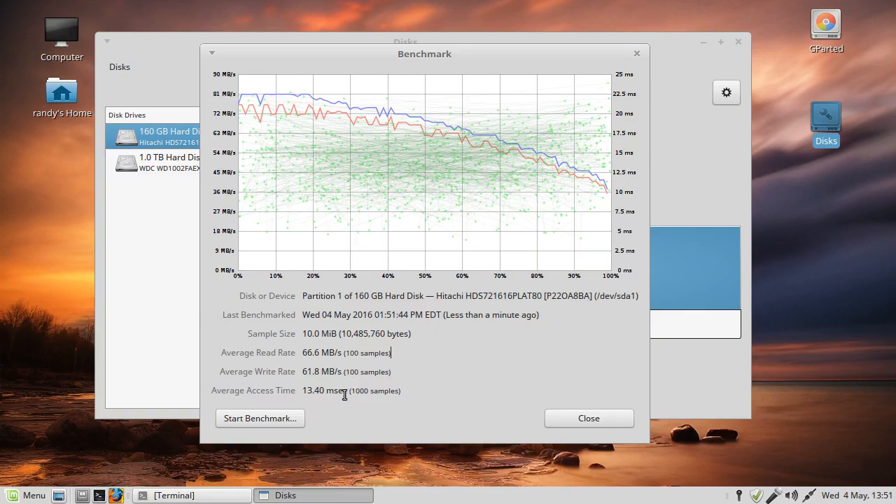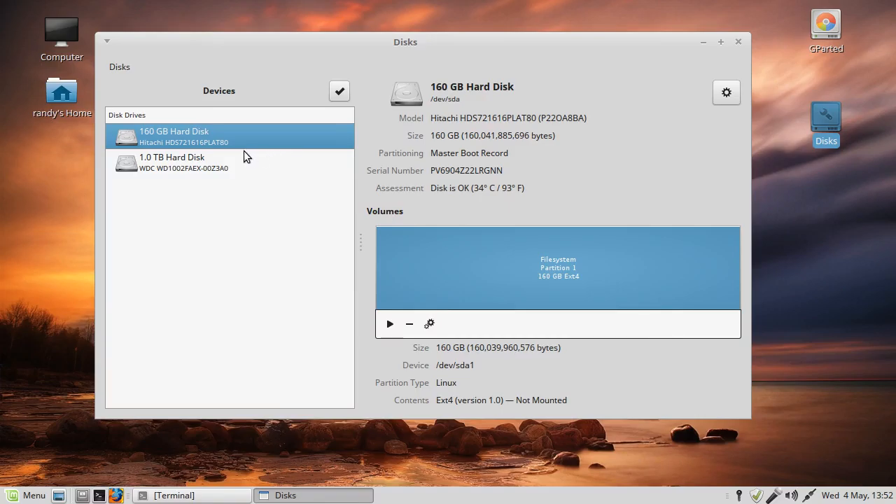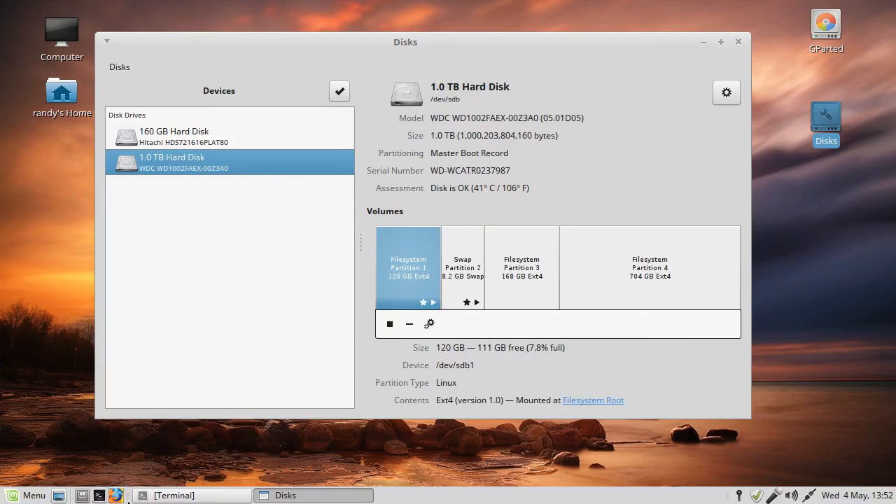This drive's fastest speed is about 65 megabytes per second with 13 and a half millisecond access time. That's the average access time showing how fast it can access data through the drive cache. Not bad. Now let's test the SATA drive.